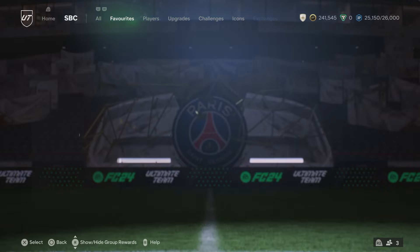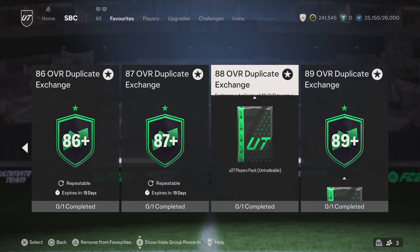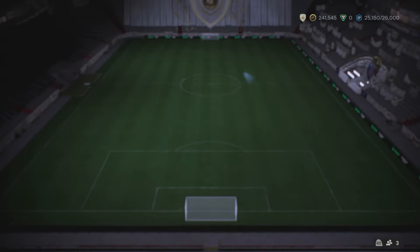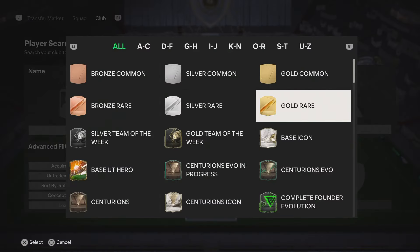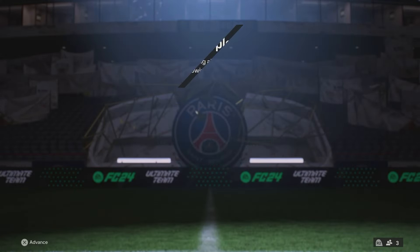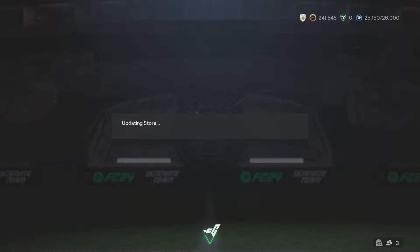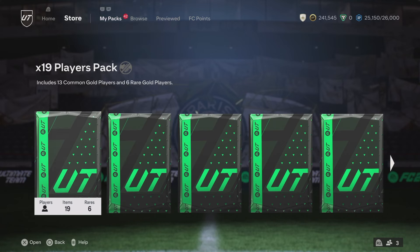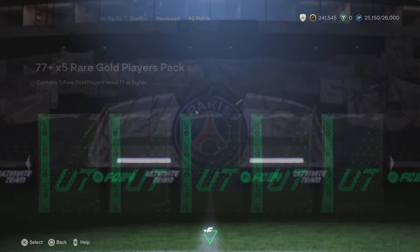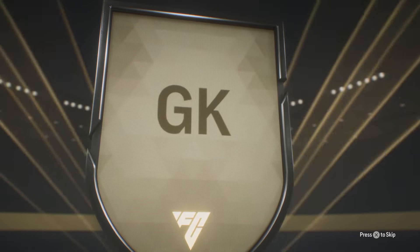We have a whole bunch of high-rated fodder, but we don't have much low-rated fodder. So whenever we have to go to the dupe exchange, it realistically should only be the lower-rateds until we get further into the video. But I went and rinsed all my 85s and 86s just so I could say, even if I do manage to get an 85 dupe or an 86 dupe, we can throw it away. At this point of the game, we don't need to be worrying too much - it depends what you have in the club.